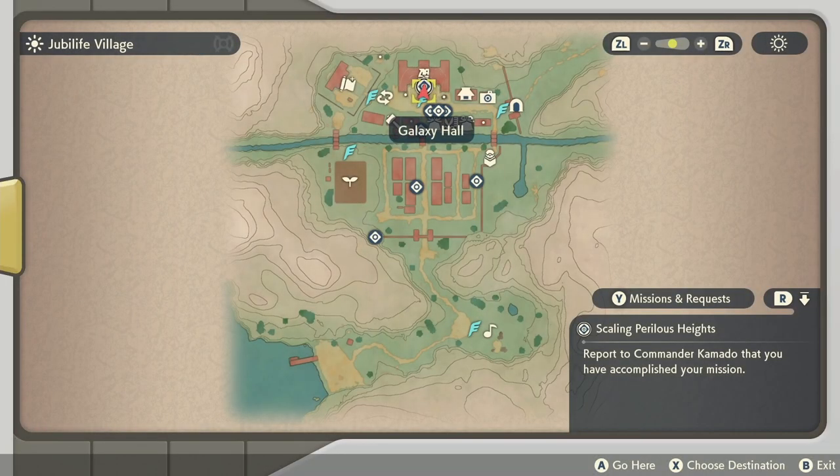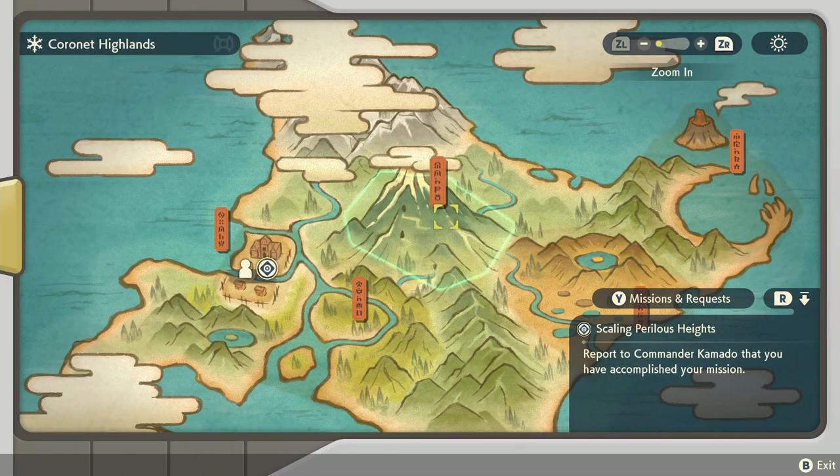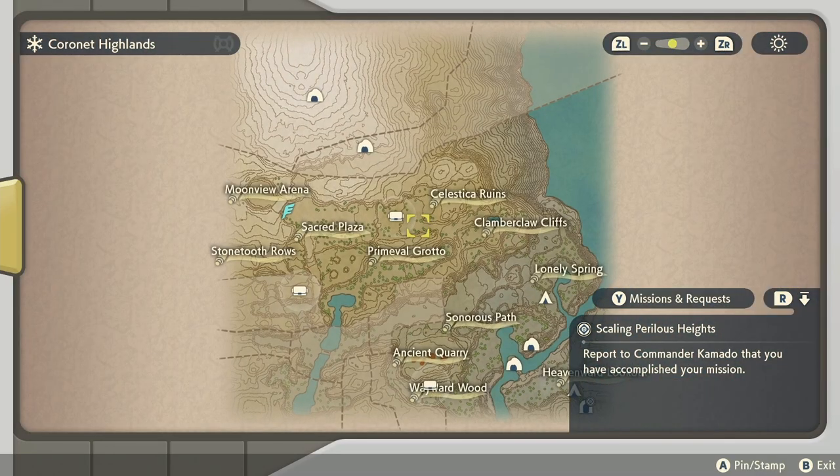For this, you are going to go to the Coronet Highlands. It is around the Sacred Plaza, down the hill, right where this lost satchel is on the map. Finding rocks in this area that are moving may give you a Bonsly — that is where I have found one. I'm going to show you how to check it and reset it, and then show me getting one if I don't get it on the first check.